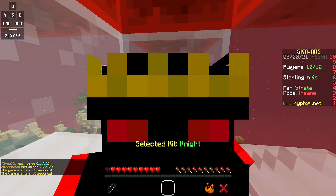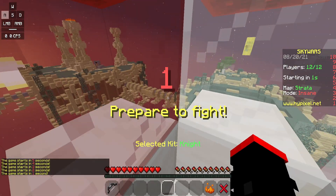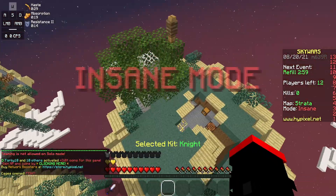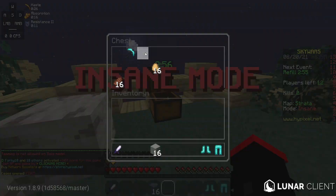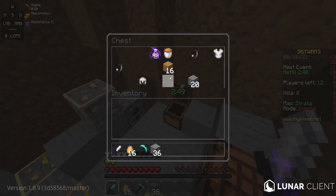A lot of players such as myself find that this is kind of annoying that they did that. People say that it's not an unfair advantage — it's basically just F5, but you can look 360 degrees around the player, and it's a lot easier to use than F5.